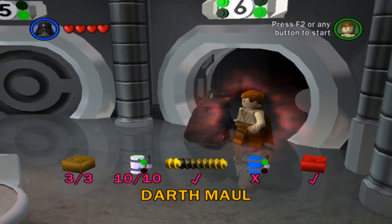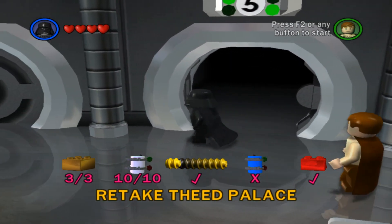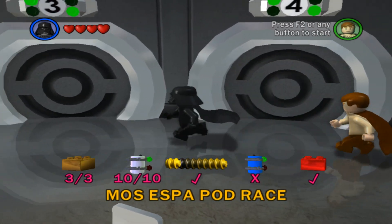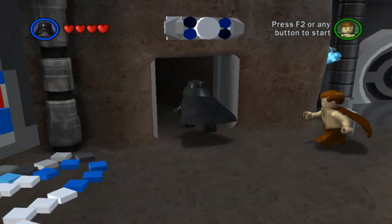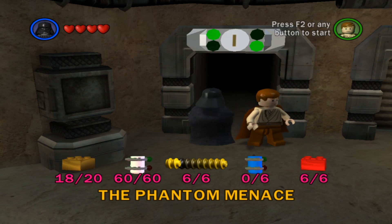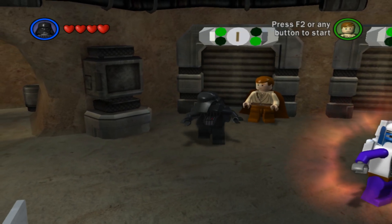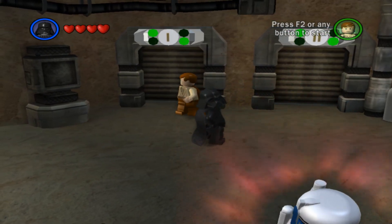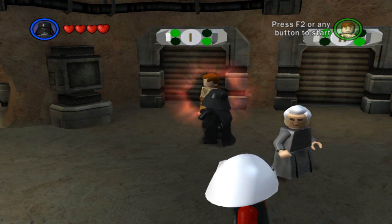We're going to run around and check. We have all three gold bricks done, all ten mini-kits done, true Jedi and the red brick done on every single one. I'm doing a nice check just to make sure — I'll be really embarrassed if I don't. 18 of 20 gold bricks, 60 of 60 mini-kits, 6 of 6 true Jedi, 0 of 6 challenges so far, and 6 of 6 red bricks. We have gotten all of Episode 1 done as far as free play. Next we'll move on to Episode 2. Appreciate y'all so much for watching — don't forget to like, subscribe, and comment, check out Discord, and I'll see you all next time as we start free play in Episode 2.